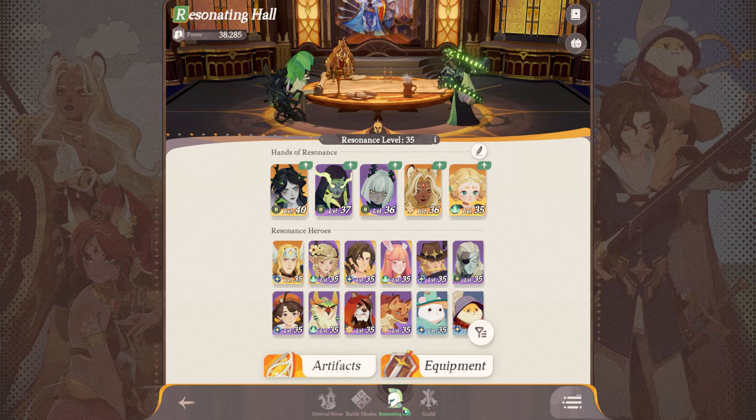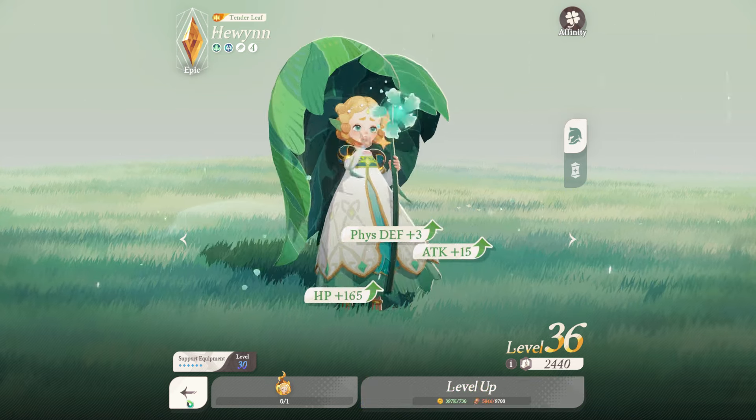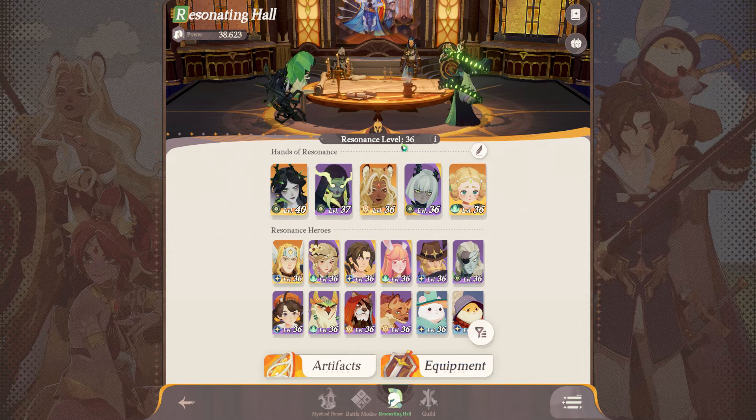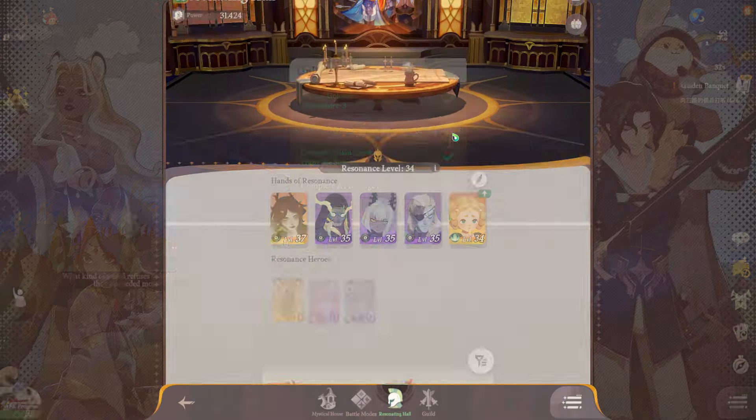Power your team together in order to increase your resonance level. The reason you want to do this is because your lowest level out of your top 5 heroes will be the level of your resonance. You will also need a high resonance level in order to progress through certain parts of the game.